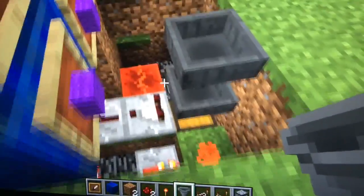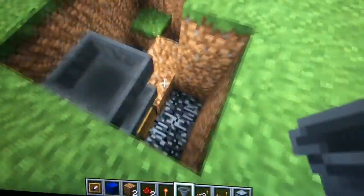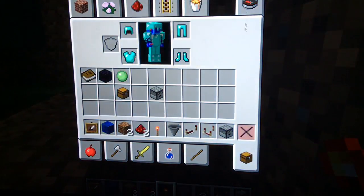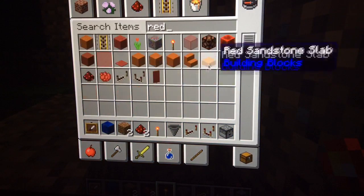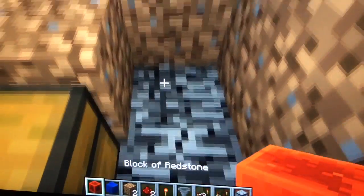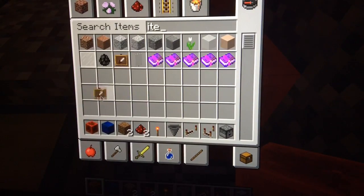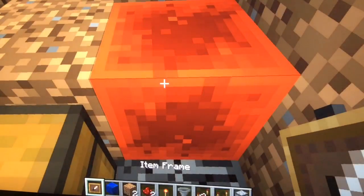You're going to need a redstone block, placed one block next to the chest. I'm just going to substitute it for item frames for now and put it right there — that's the only redstone block you're going to need in this entire thing.